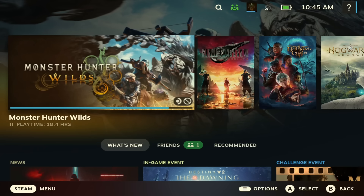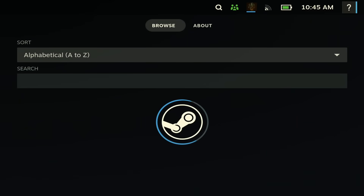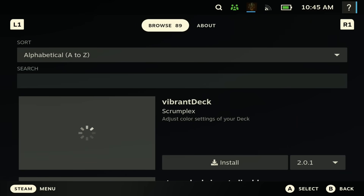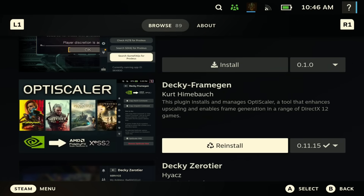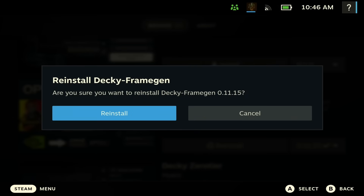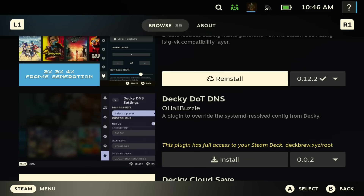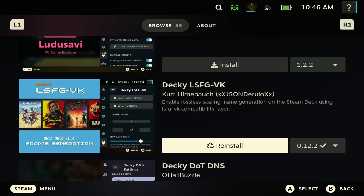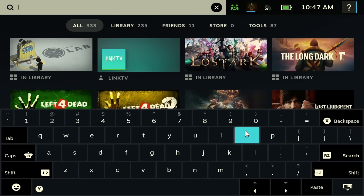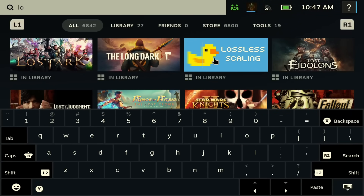Next, go back to game mode. Once in game mode, hit the three buttons to the bottom right, which should bring you to Decky. Go to the Decky plugin store — you need two plugins. The first is Decky FrameGen; install it as you see right here. The second is the Lossless Scaling plugin — it's called Decky LSFG VK — and you want to hit install on that as well.